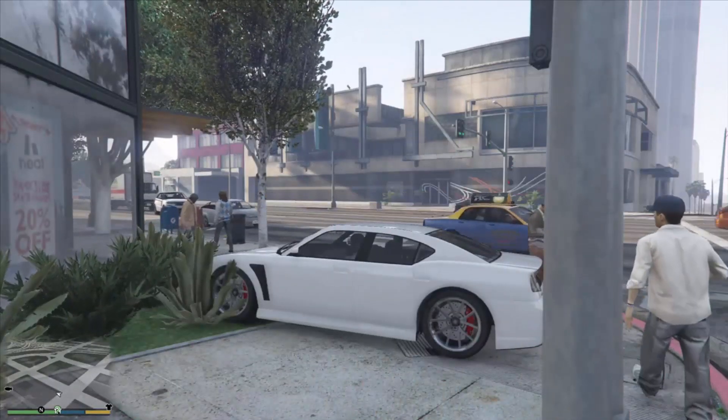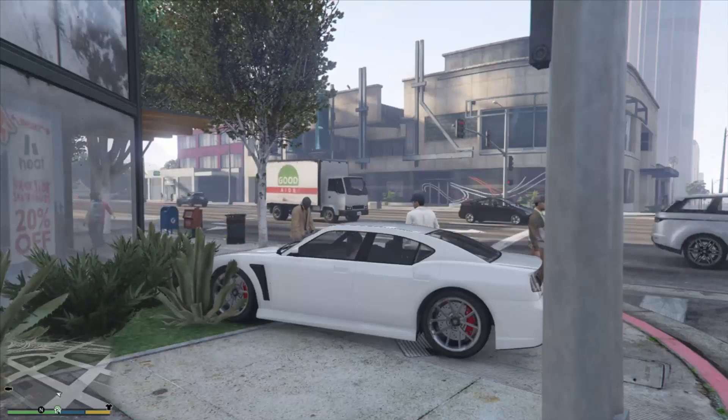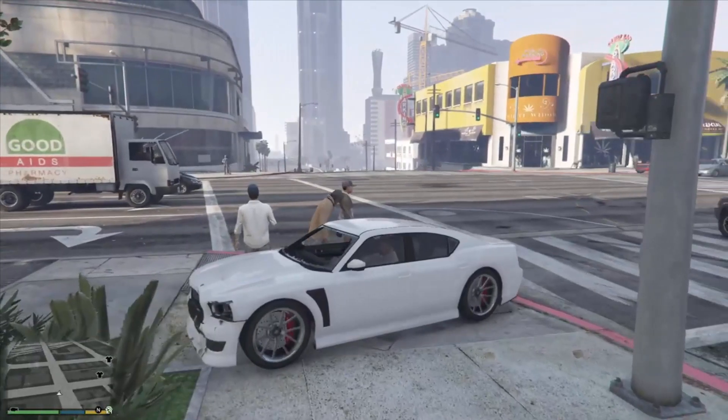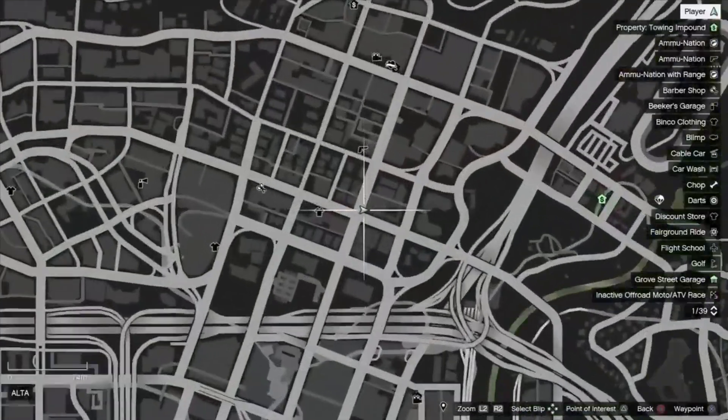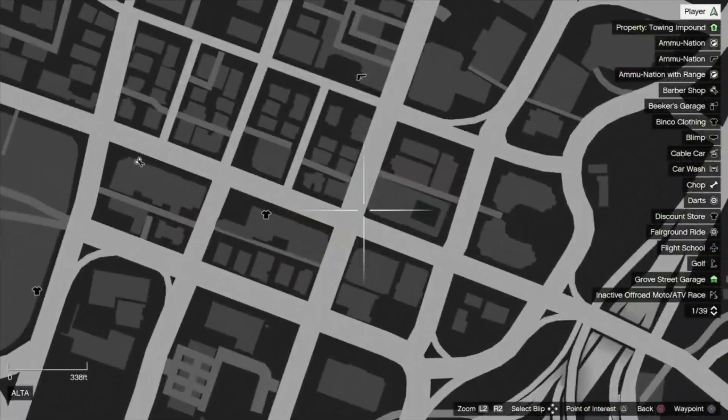What's up guys, 3K Gaming here, and today I'm going to be showing you a pretty cool Red Dead Redemption 2 easter egg hidden in GTA 5. What you want to do is come over to this location right here on the map. You can do this in story mode or online — it's exactly the same.